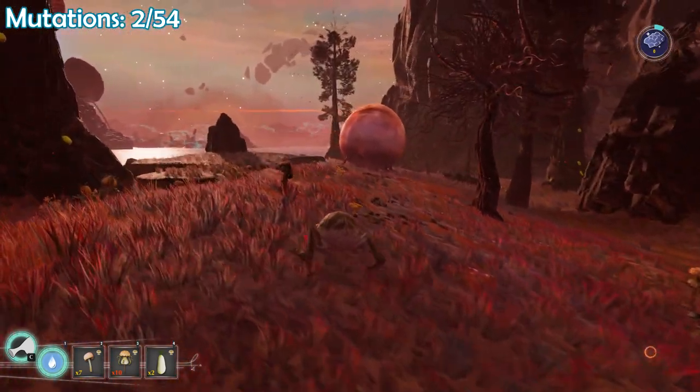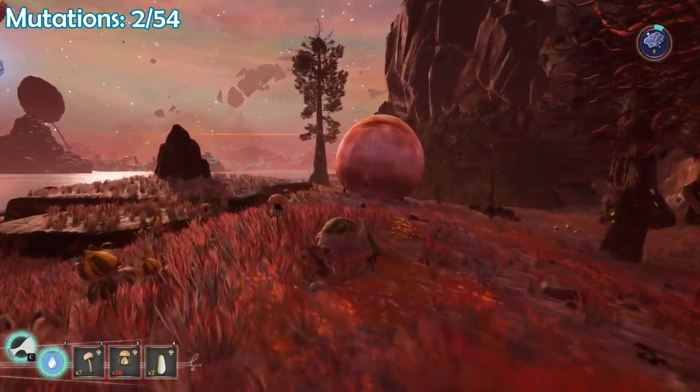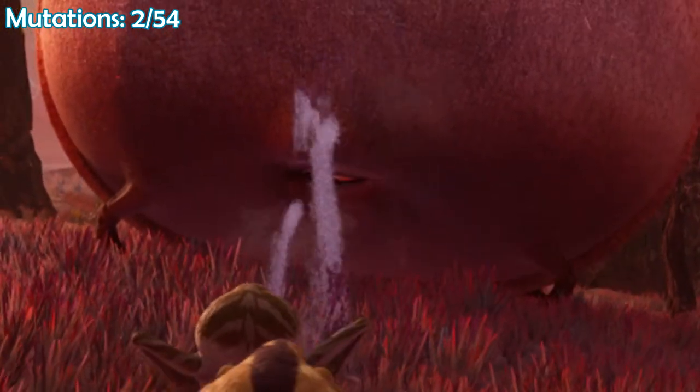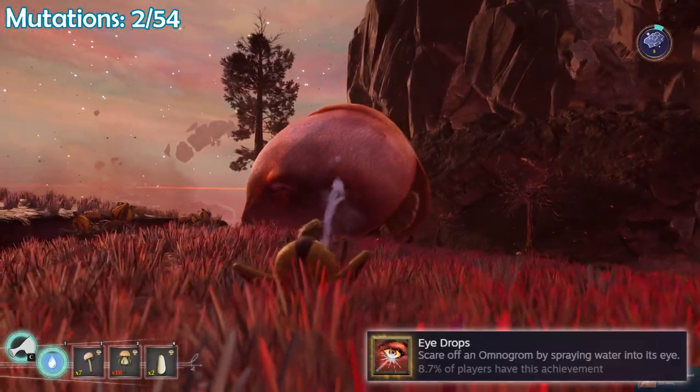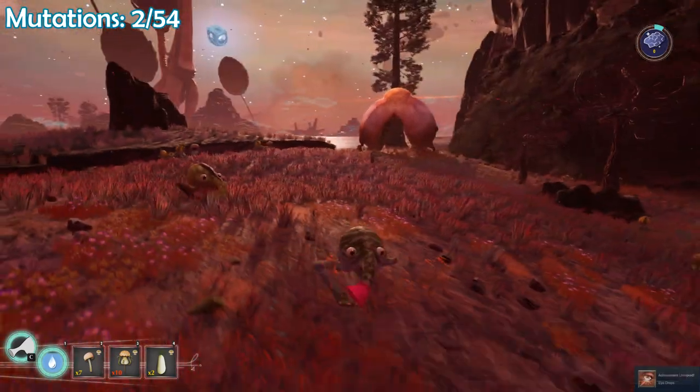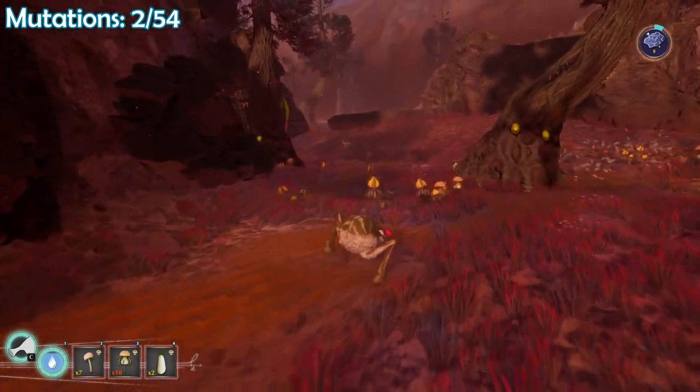A different achievement I actually don't have is to spray water into the eye of an Omnigron. I'm surprised — I've actually never done that. So let's go ahead and do that. It's actually kind of difficult. Never mind, I got it. He kept closing his eye, but I got it. Excellent — I got the eye drops achievement.